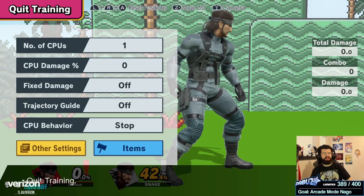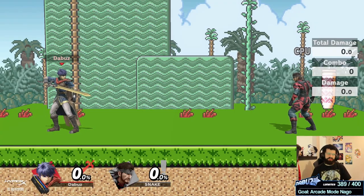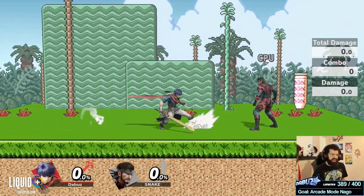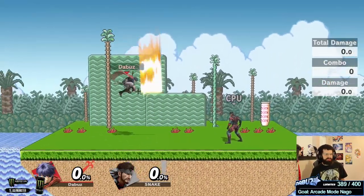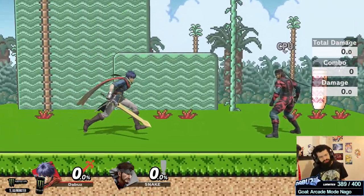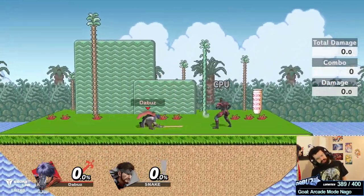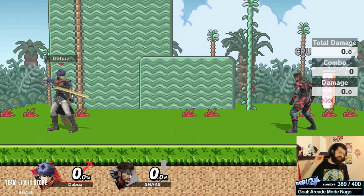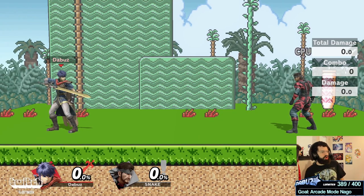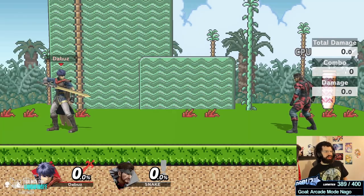For Ike, his up B is his only good answer to heavy pressure — or just jumping away. As a result, Ike players are looking for you to mess up and get hit, similar to Cloud players. Except this move is really punishable if you read it — you can roll behind him with a lot of characters and charge a smash, or wait out and punish with an up smash or grab. Hitting Ike's shield at ranges where he wants to up B and baiting it out is key: either he does it and you punish it, or he doesn't do it and you can start pressuring him really aggressively.